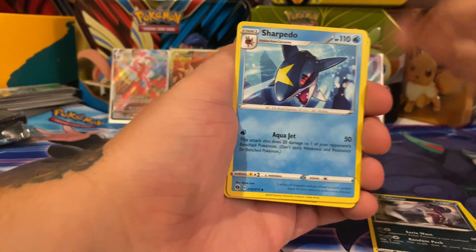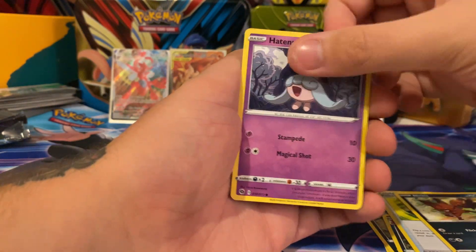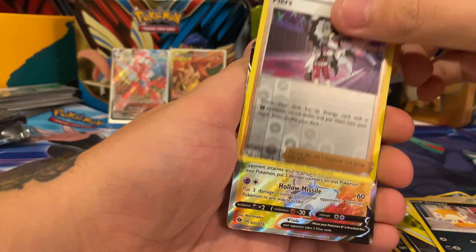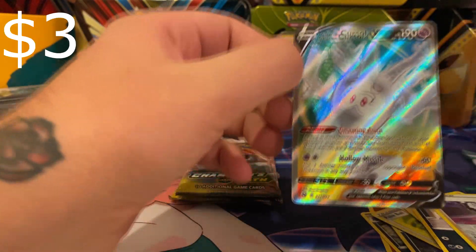I've got a good feeling about this one. Fighting Malamar, Sharpedo, Arbok, Pokeball, Nicket, Hatenna, Swalot, Scraggy, hollow Piers — and two rainbow rares, but neither of them were the Charizard.